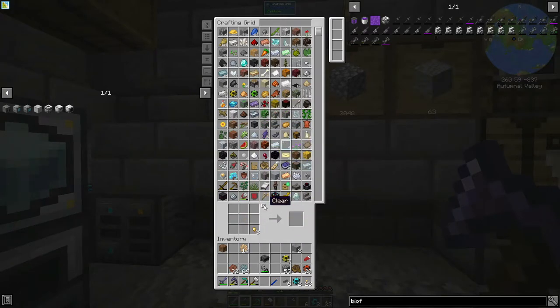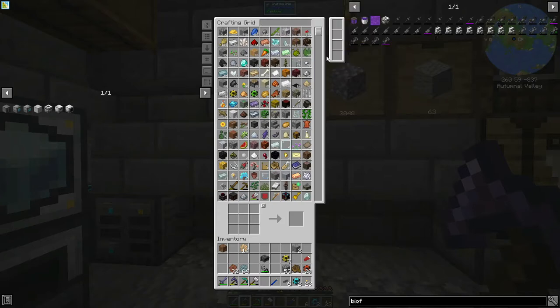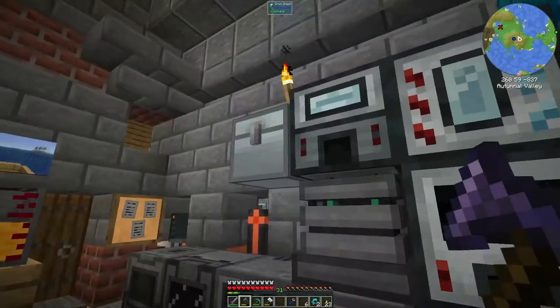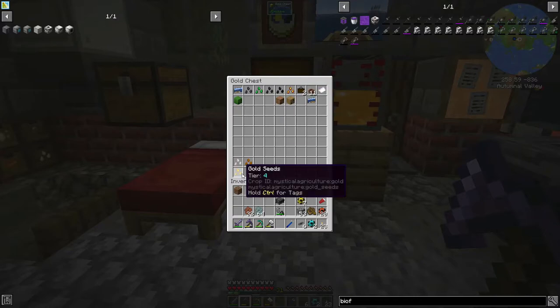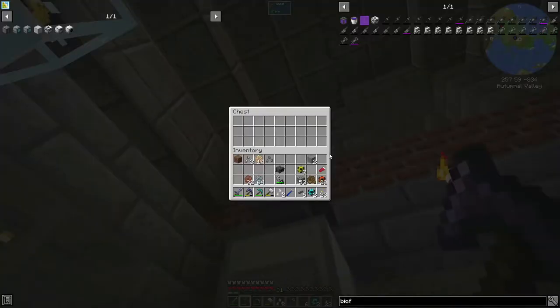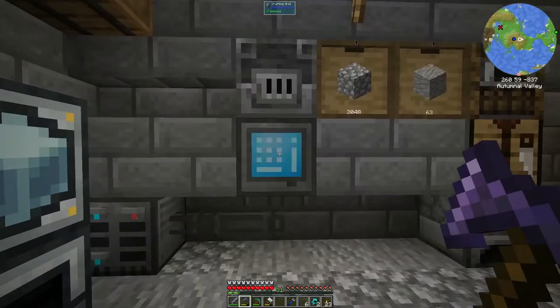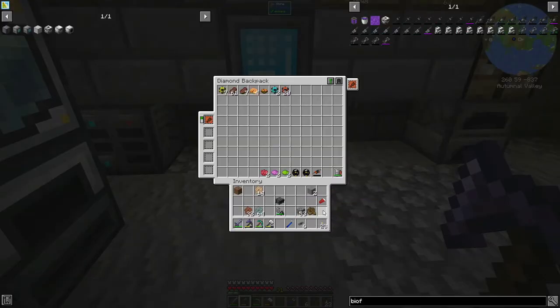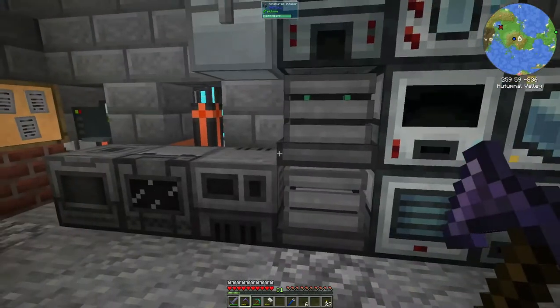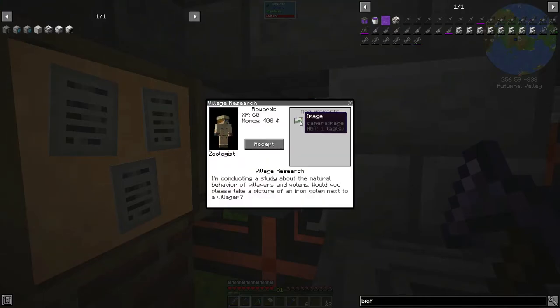Do I have any ore? Nope. I do have gold seeds — gold seeds I could get going. Be careful using this tool on my chests. Take the pipes — slowly cleaning things up. There is an email: you need a photo for a study about the natural behaviour of villagers and clumps. Would you please take a picture of an iron golem next to a villager?